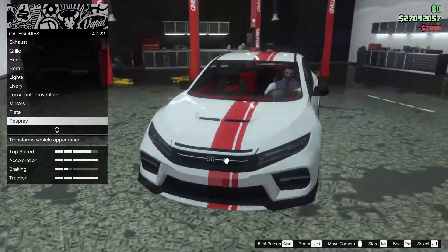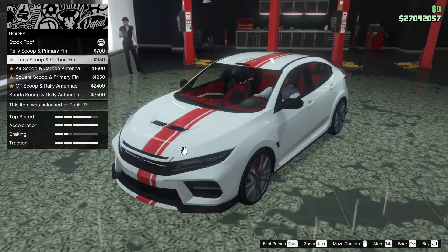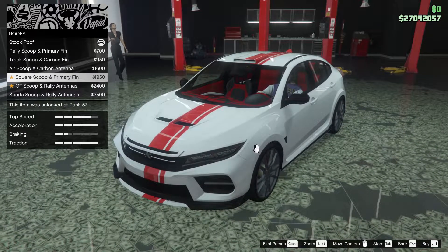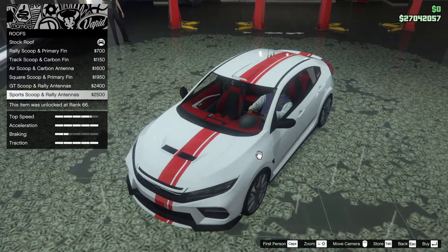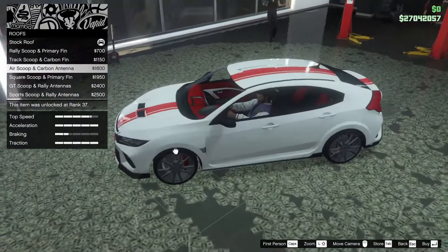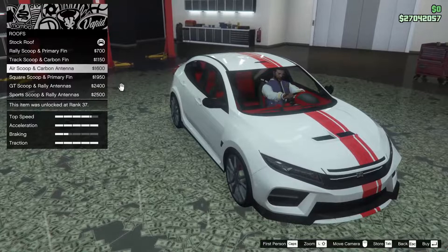It looks pretty clean. For the roof, we can add a rally scoop, primary fin, track scoop and carbon fin, air scoop and carbon antenna, square scoop and primary fin, GT scoop and rally antennas, or the sport scoop with rally antennas. Honestly, I don't really know if I love the roof scoop look — the only one I do kind of like is that subtle one, so we'll go for that one. Why not?